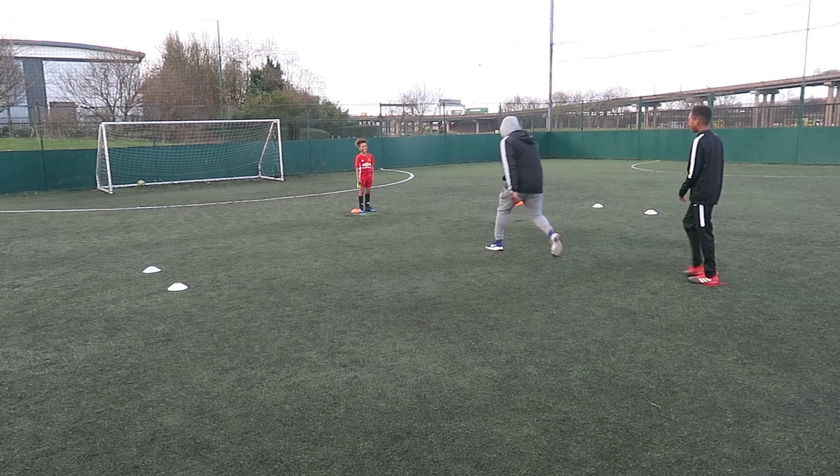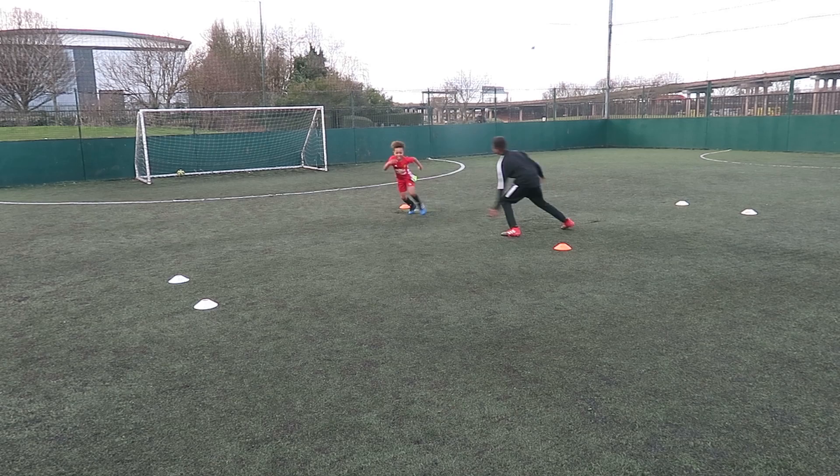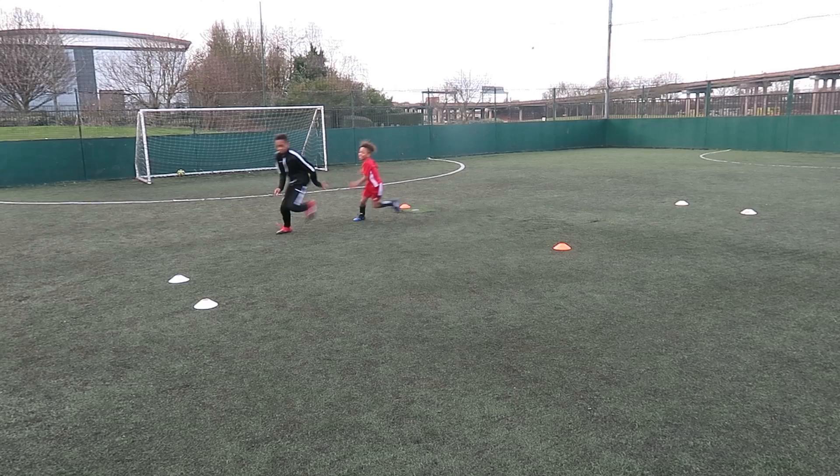Now for a bit of fun. The end of this drill is to run through the cones on the left and the right. And as you can see, I've got a bib attached to my bottom. When a defender pulls the bib out of your bottom, that means you've lost. This is really good for agility and a change of pace, but Romello is too big and fast for me though - but I'm super strong.